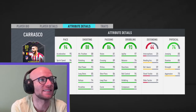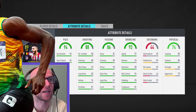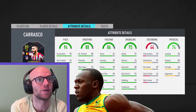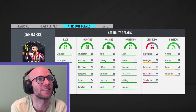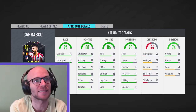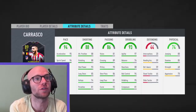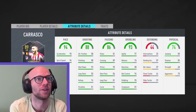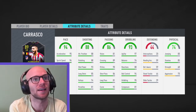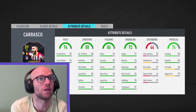His pace is exceptional: 95 acceleration, 94 sprint speed — you gotta love it. In combination with 97 agility, 94 ball control, 95 dribbling — this guy is an absolute monster. Super fast, really great. Balance 76 is a little bit low, and 81 composure as well. But I know from his gold card that you don't feel that in-game. Reactions 88 is good. So in-game this guy feels super rapid — at least his gold card did. So I'm curious to find out if this card is even better.